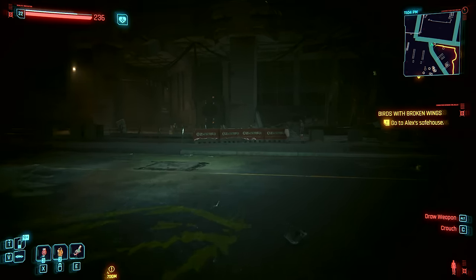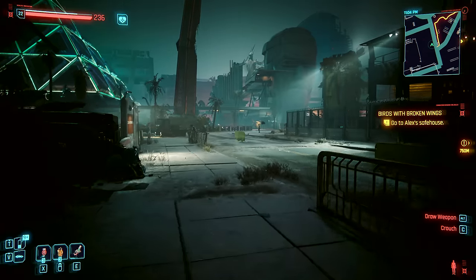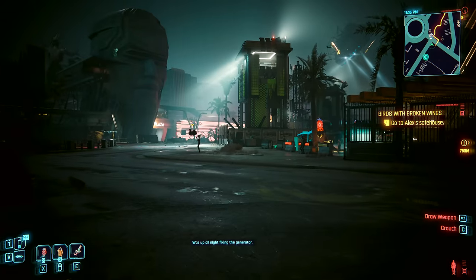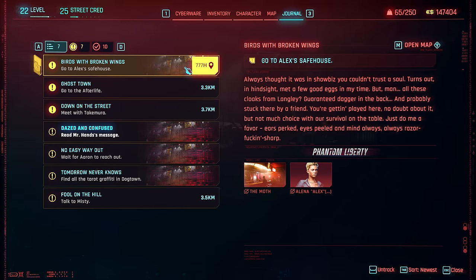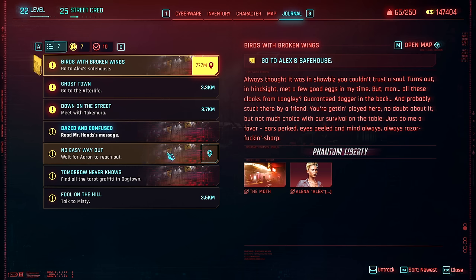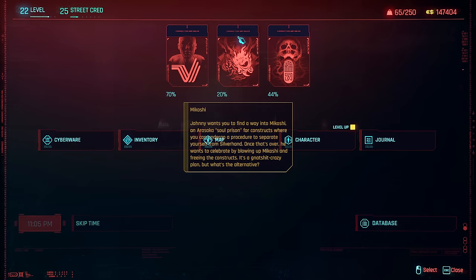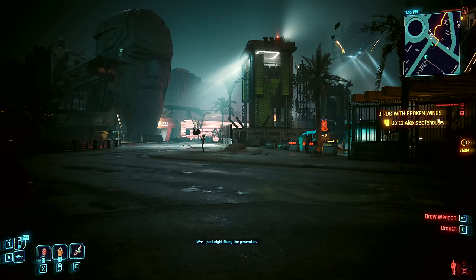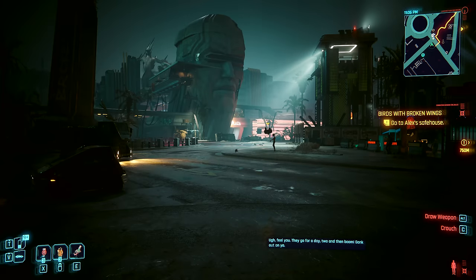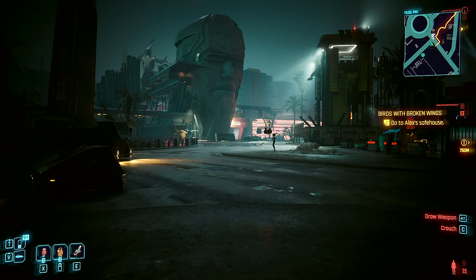All right, thank you all for watching. This has been a very, very fun DLC - probably one of the better expansions you could call it. I just cannot wait to see what's next. Let's check out the journal. We're going back to Alex's safe house. What have we done so far? We did the gigs. One thing we never got done was 'No Easy Way Out' - I never got a call back from Aaron, but I don't think that was actually part of the story. I just did that in an entire video for no reason, but I got to keep the money. Anyways, love you all, I will talk to you on the flip side.